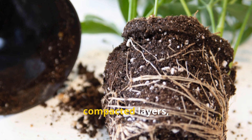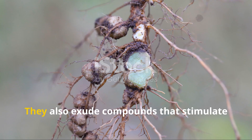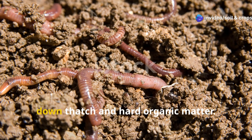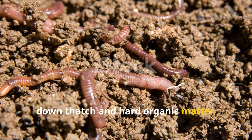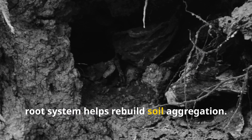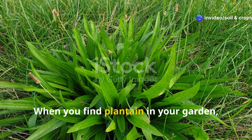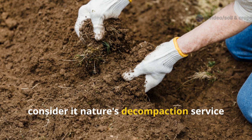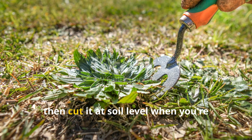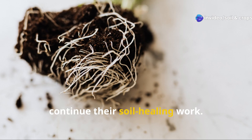As plantain roots push through compacted layers, they create channels for water infiltration and gas exchange. They also exude compounds that stimulate beneficial bacterial growth, particularly the kinds that help break down thatch and hard organic matter. Plantain's broad leaves protect bare soil from further compaction while its fibrous root system helps rebuild soil aggregation. When you find plantain in your garden, consider it nature's decompaction service at work. Allow it to grow in problem areas, then cut it at soil level when you're ready to plant, leaving those valuable roots in place to continue their soil healing work.